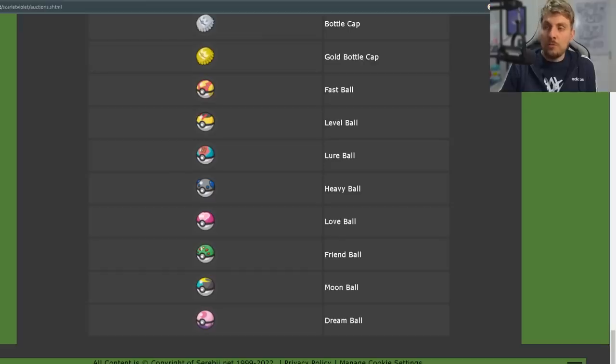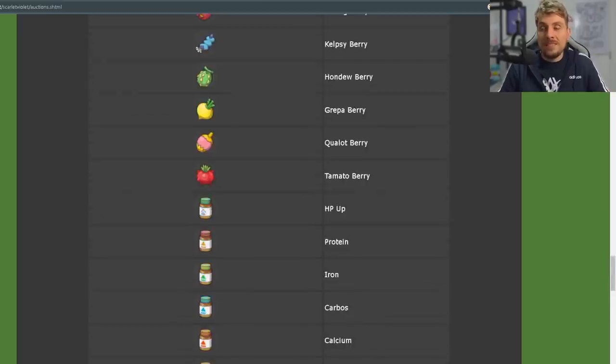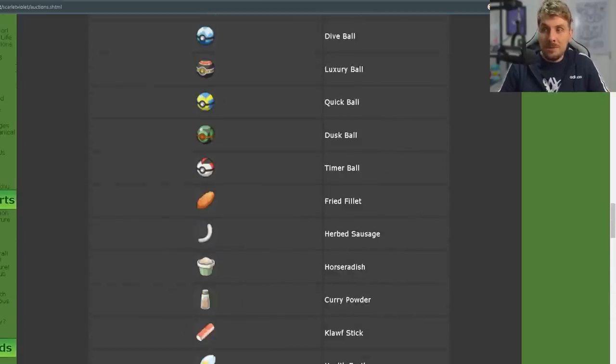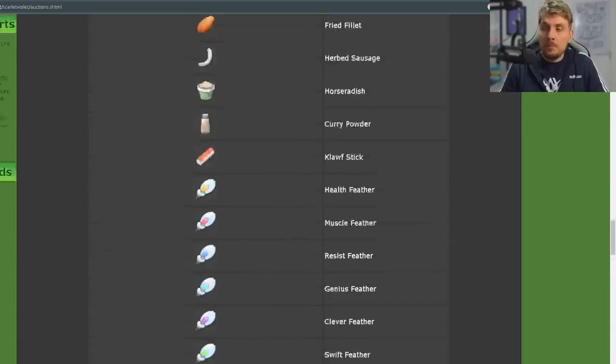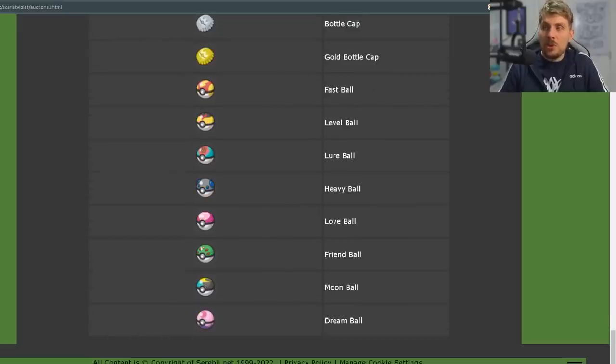There are a bunch of lower-cost items you can get access to through the Auction House, including feathers, sandwich ingredients, and regular Pokéballs that you can get for good prices. But primarily, you're going to want to use this facility to get the more exclusive items — the Gold Bottle Caps and all of these special exclusive Pokéballs: the Apricorn Balls and the Dream Ball.